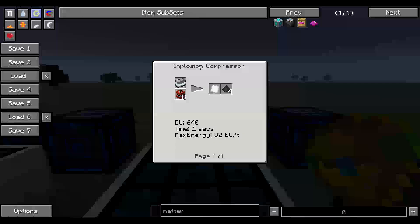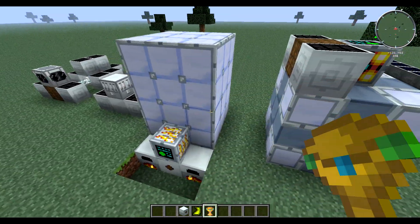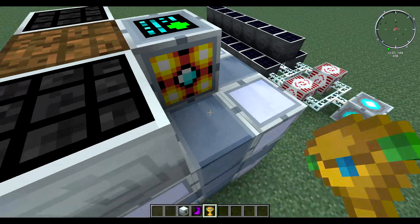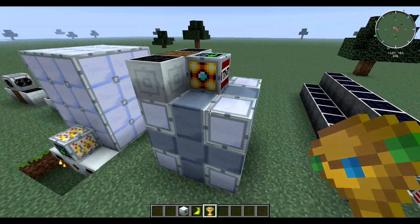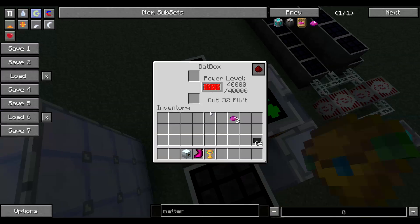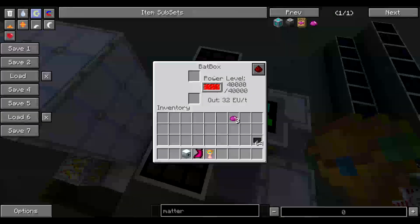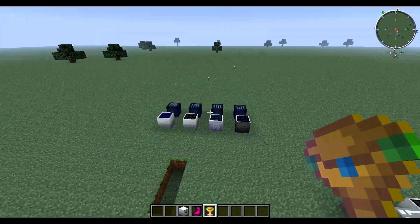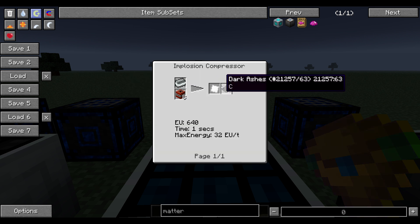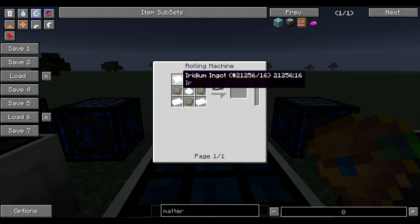For iridium plates, you put them in an implosion compressor. This is an implosion compressor — you make it with reinforced casing and standard casing in the corners, with the middle hollow. It only accepts 32 EU, so I've got a bat box next to it with two advanced solar panels next to the bat box.